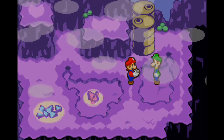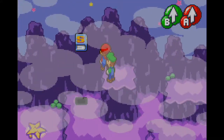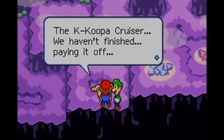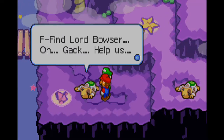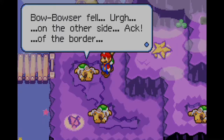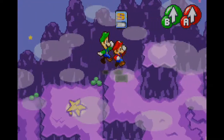We just crashed underground. So now we are in the first quote-unquote dungeon of the area — of the game, I should say. But it's not really a dungeon because it's still kind of introduction. The Koopa Cruiser — we haven't finished paying it off. Find Lord Bowser — Oh, Gak! Help us! Bowser fell on the other side of the border. We could go to the other side of the border, but I'll leave that to next episode.